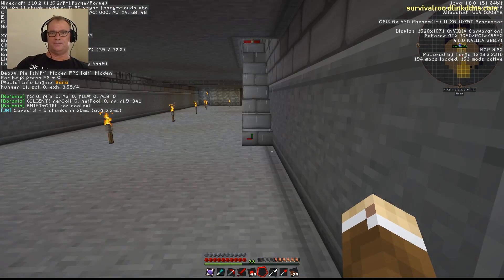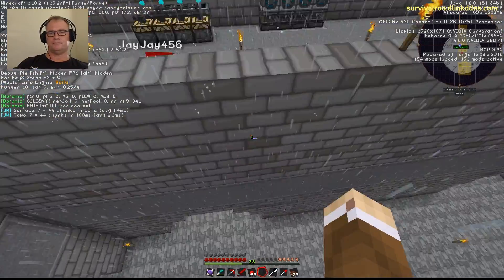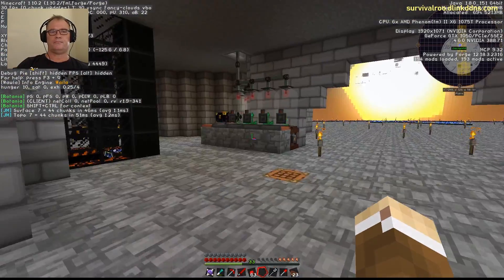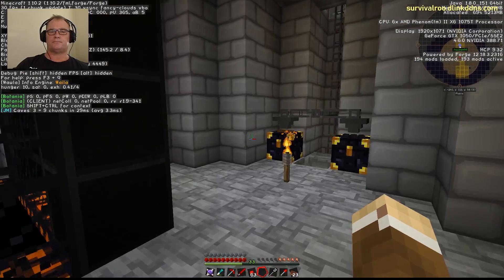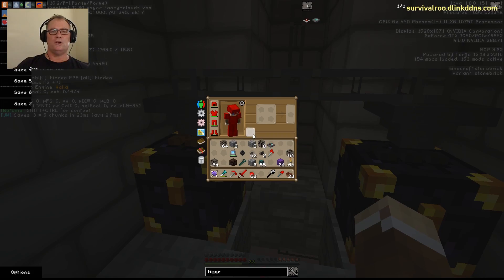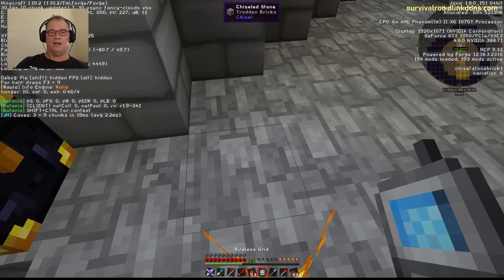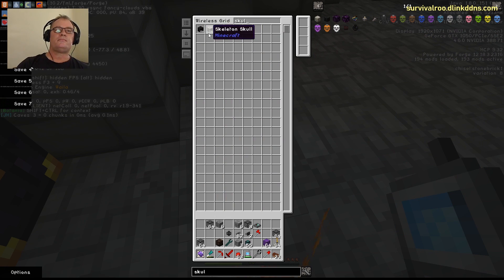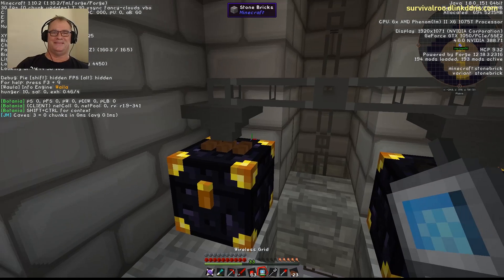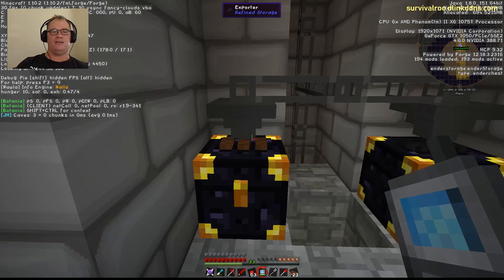Let's head back down to our chest. It's all set up ready to go. I just need to get a wither skeleton skull — incidentally, we have 15,000 of them now. Put the soul sand in and it'll start filling the chest.